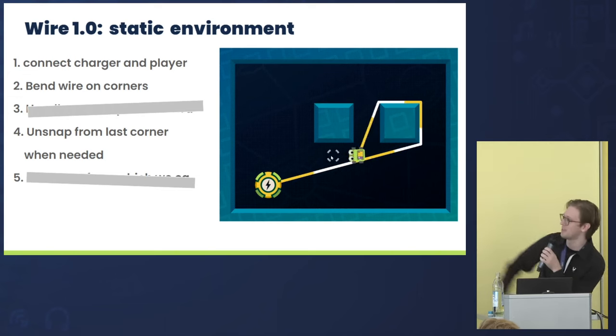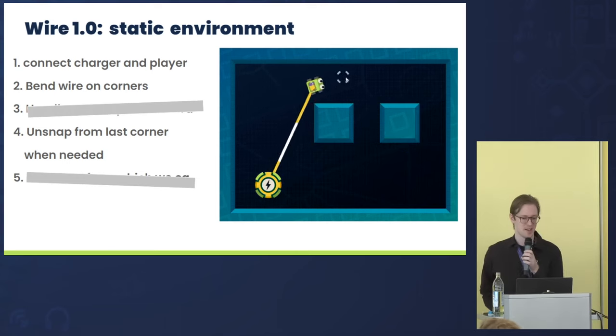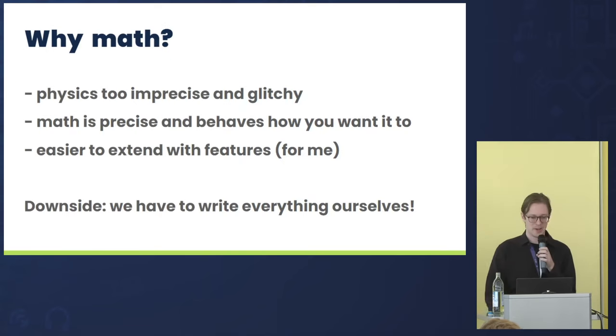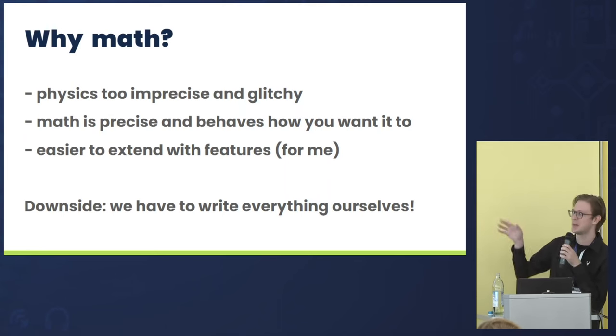You could all ask: why not just use physics for that? Well, I also had that idea of course, but you could imagine a GIF with the wire jittering around and lagging. I'm making a puzzle game, and I really wanted the wire to be controllable and predictable — so the user could always have a rough idea of the path and only the player's actions should result in movement, not some physics simulation.